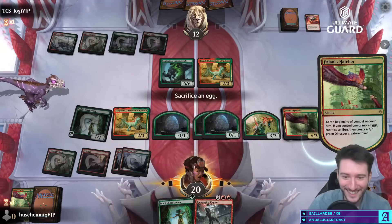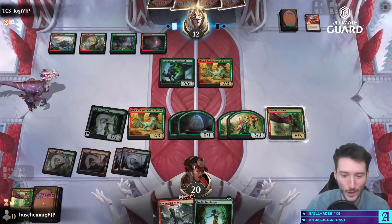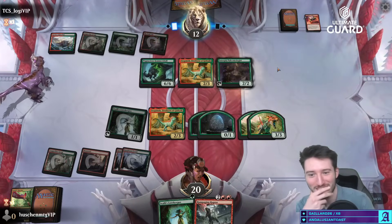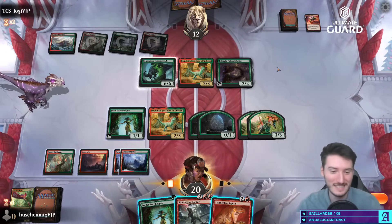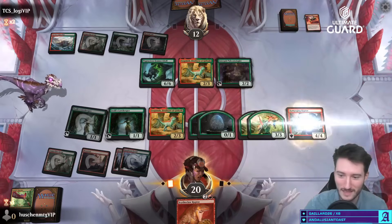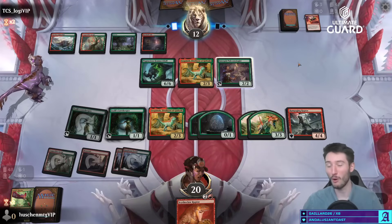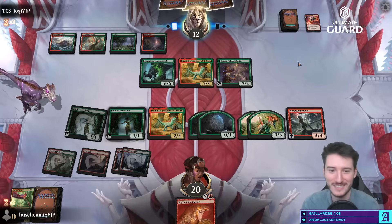I don't have attacks — the six-six is a wall. I have another chomp and a Paleontologist. I guess we're playing out our hand and that's about it. Dang, this dino deck is pushed. I had a nutty draw but my opponent kept a second Hammer Skull, and now they play the Dracosaur which shuts me off completely because it has first strike.